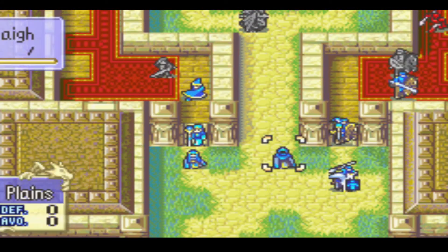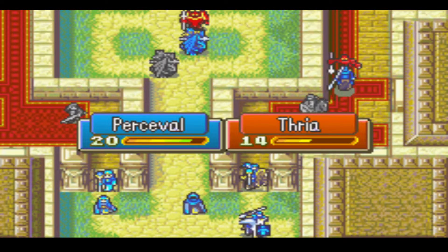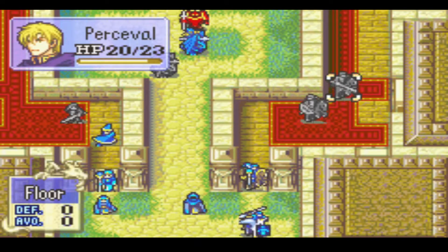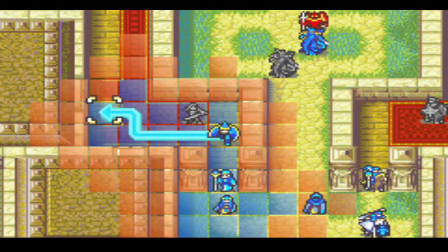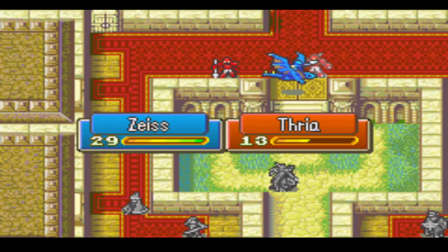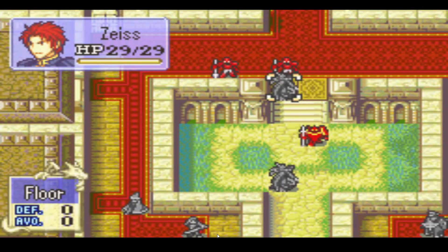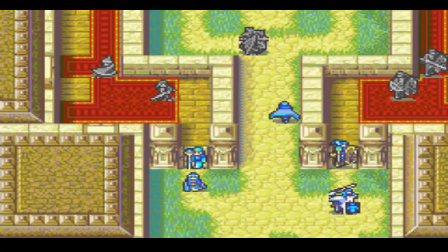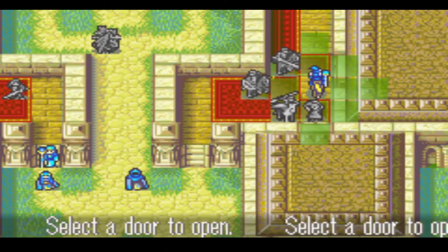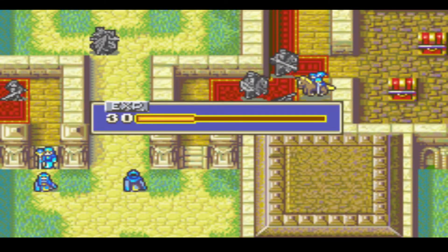I have to do some small RN burns in order to connect some certain attacks that I want to hit, like Percival's two hits on this Mercenary. And I have to do another small one for Zeiss to hit two javelin tosses on this Soldier. Juno drops Cath in range of opening a chest next turn, and Cecilia is perfectly in range of using the unlock staff to open the door, even while staying out of range of the Mercenary on Turn 1.